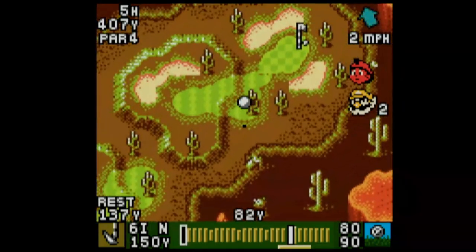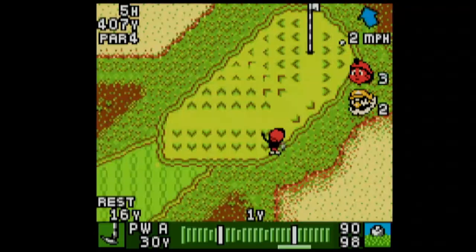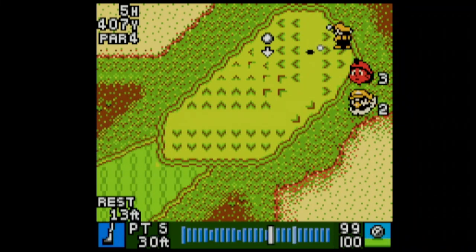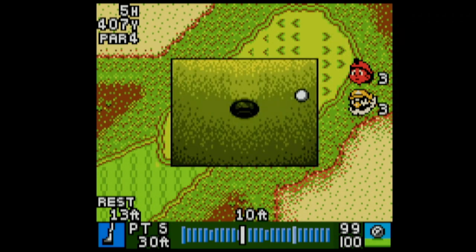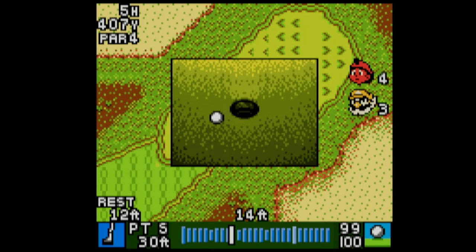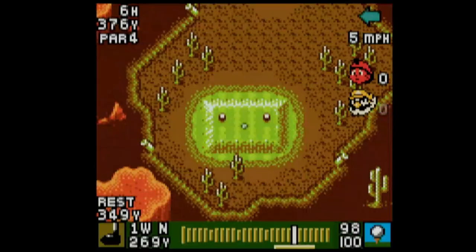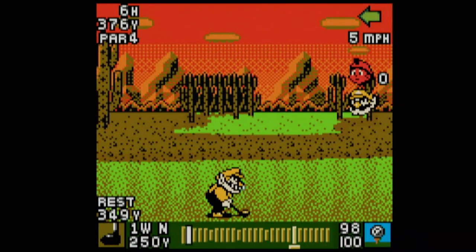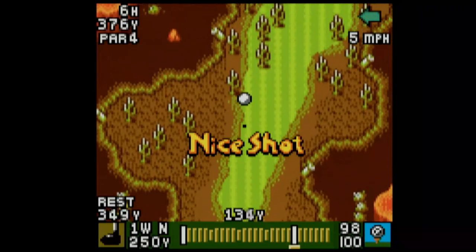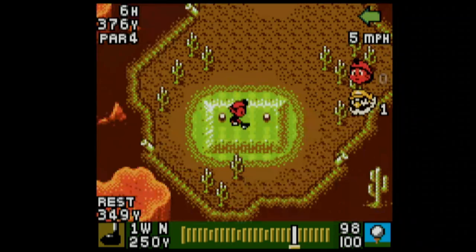For some reason my instincts told me to use a higher club. We still don't even make that green. We could still chip this — let's use a pitching wedge. We overshot that, so we're gonna have to take the L, unfortunately. Or maybe not, because he's gonna miss that putt. We're not taking the L after all. Yeah, we're taking the L. The Tiny match was just flat-out ridiculous.